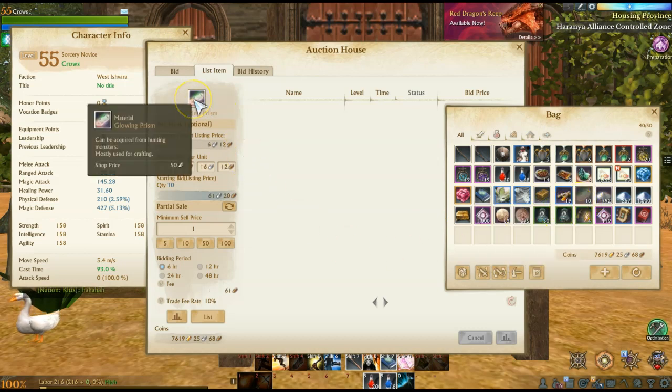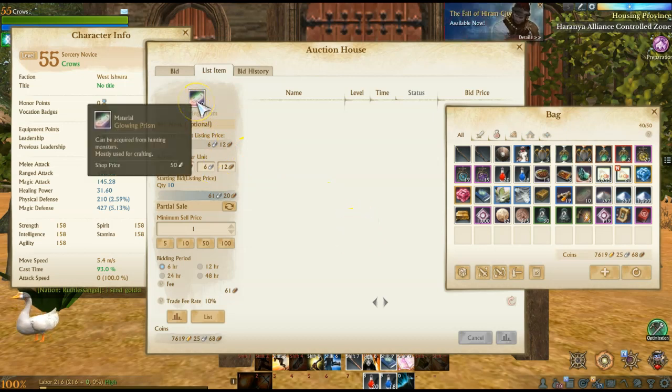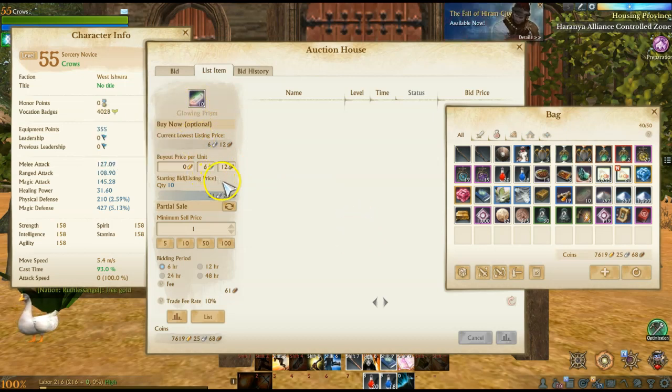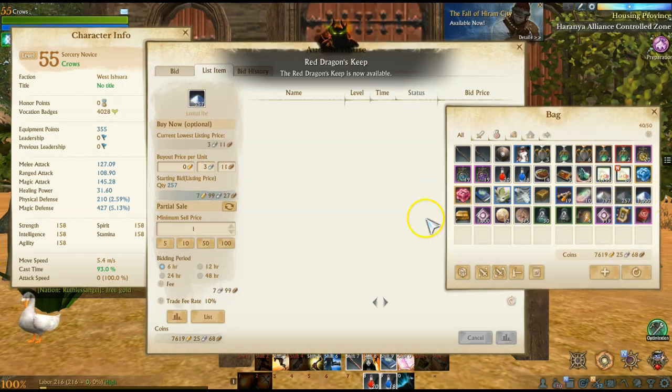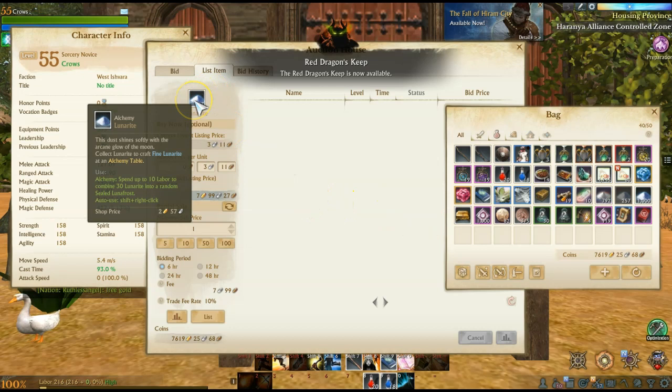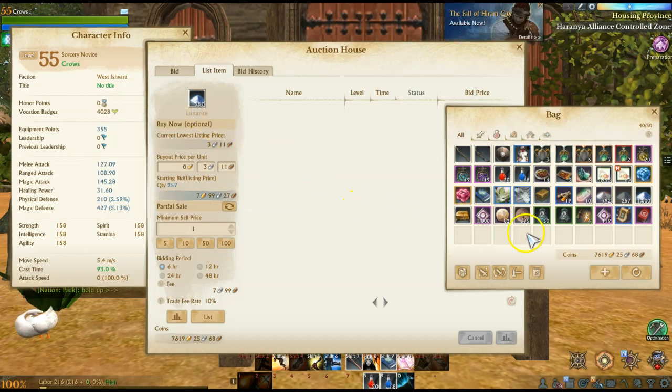Glowing Prism is also something you could invest in — the NPC sell price is 5 silver, so that's a great investment idea. Lunarite is also an item selling very, very close to its NPC sell price on most servers — the sell price is 1 silver. Alright, I will talk to you guys later, thanks for watching.